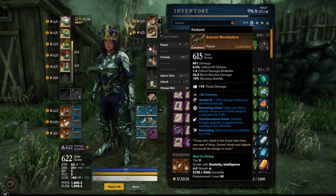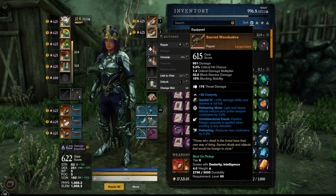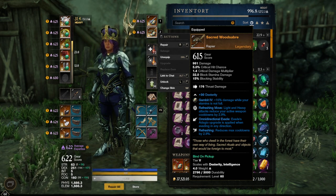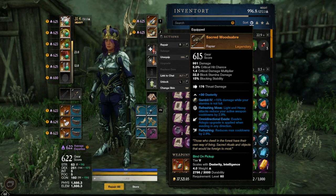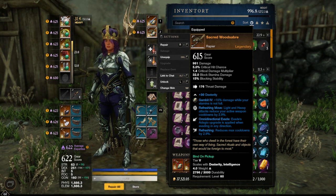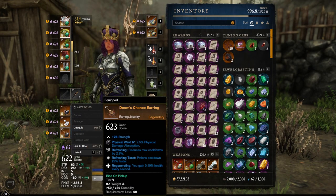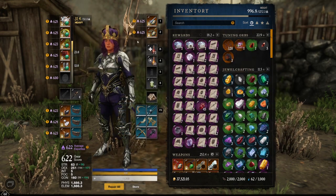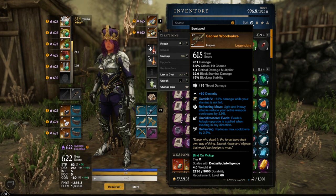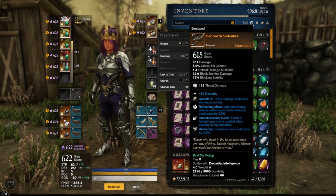Both rapiers are basically on the same level and you can choose whichever you like more. For me, the Sacred Wood Saber is the better option — I like normal Refreshing a bit more because when you swap weapons you lose the Refreshing Evasion benefit. So I say normal Refreshing is better. We have 30 dex here which also fits better into my build, and I already have a lot of strength from my jewelry and helm. But if you can use the Shallow Grave, it's definitely also a strong weapon — with Keen and a bit more crit damage, and the extra cooldown reduction from crits.